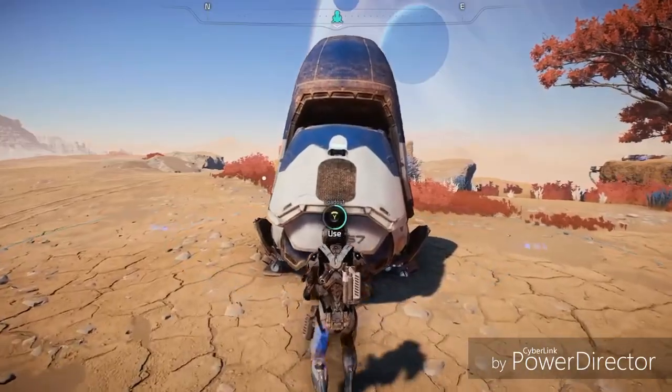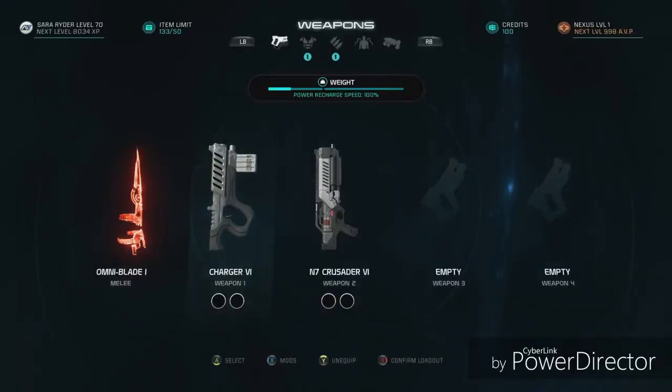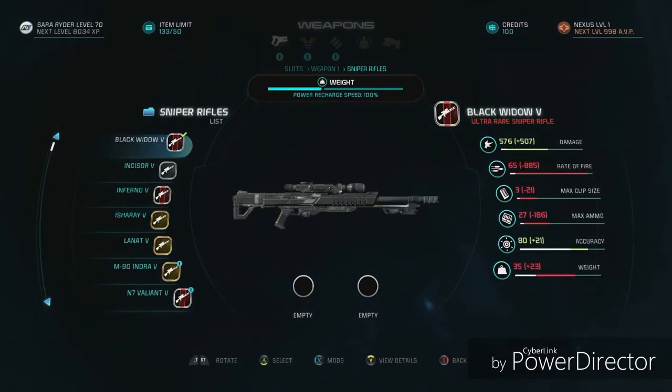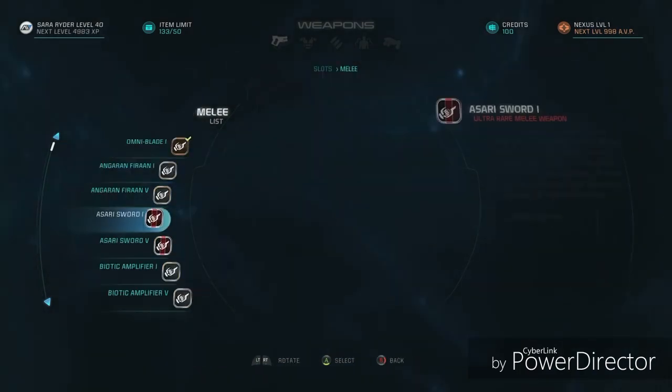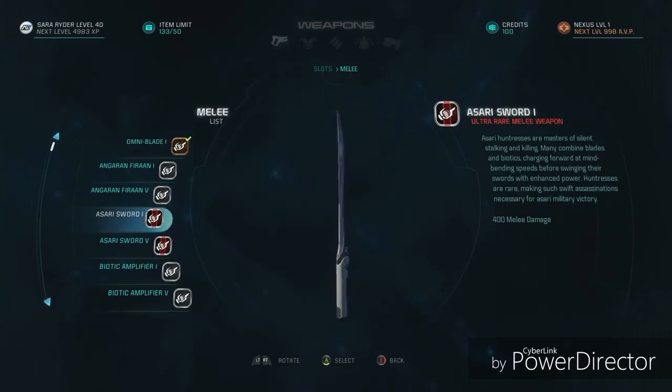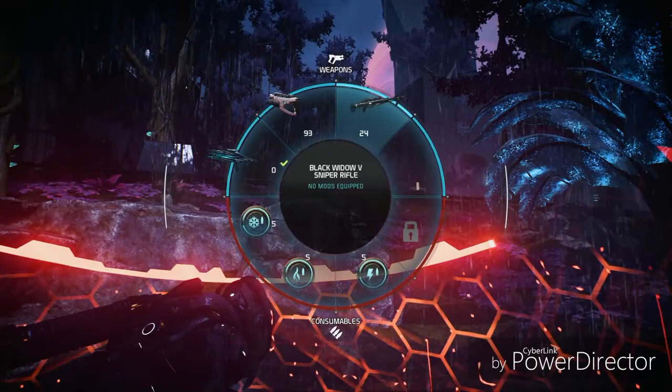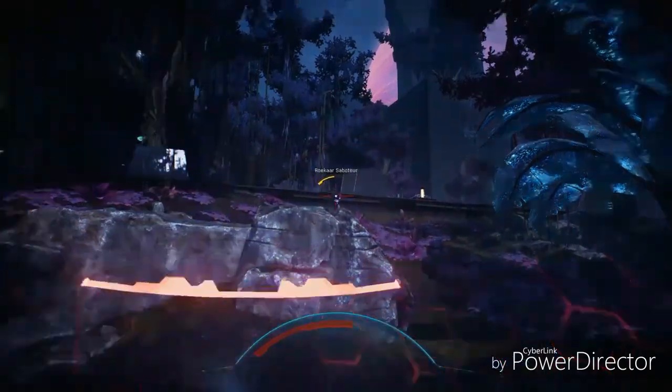Let's take a closer look at our weapons. In Mass Effect Andromeda, there are four categories of guns: pistols, shotguns, and sniper and assault rifles. Plus a range of melee weapons for up-close combat. All guns are available to every player — there are no class restrictions. So if you decide you want to try something new, it's as easy as switching your loadout.